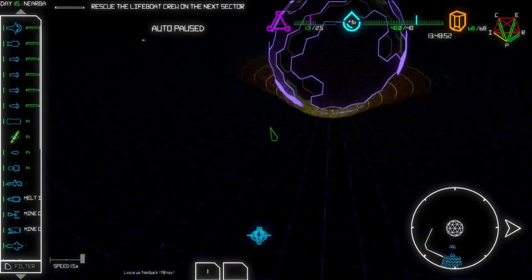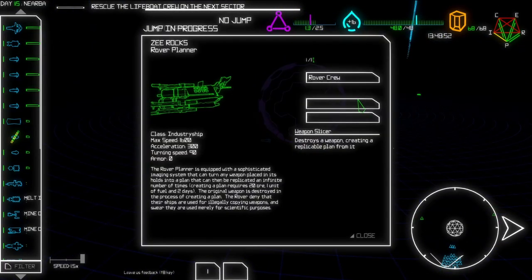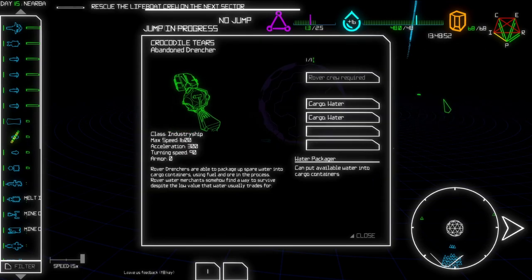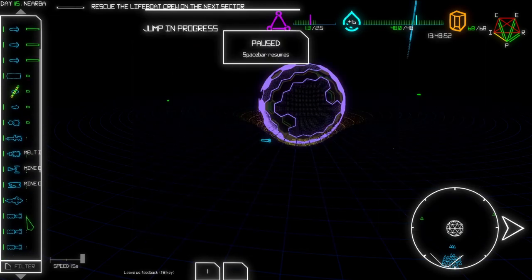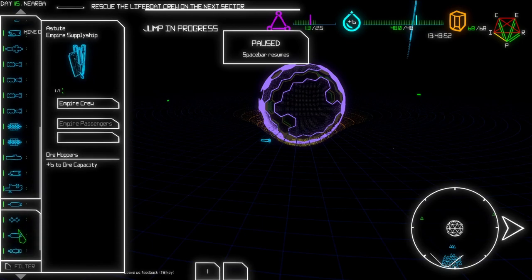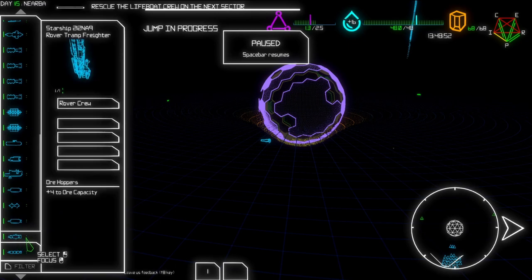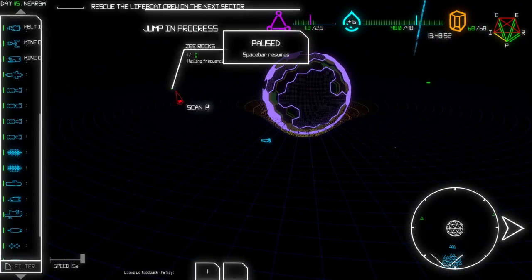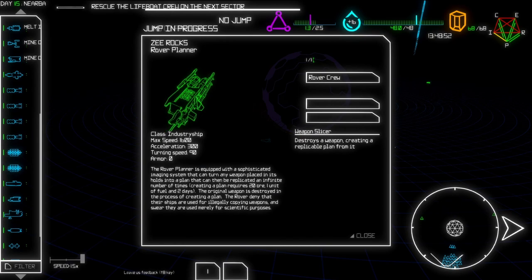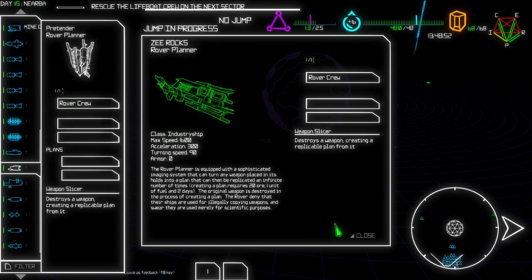Two green dots - okay, that's good, they are both ships. Rover - oh, rover planner! Wait - and this one is a rover drencher with cargo water +2 +2, that's really good. I think we still have a rover crew - yep, we do have a rover crew here. This is getting a little bit out of hand now. We have another rover crew here - destroy a weapon creating... I think we already have that one though. Yeah, we already have that one.